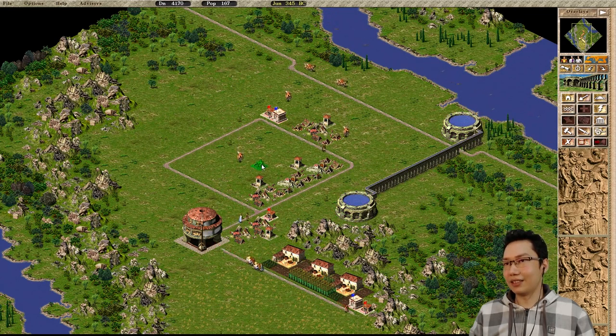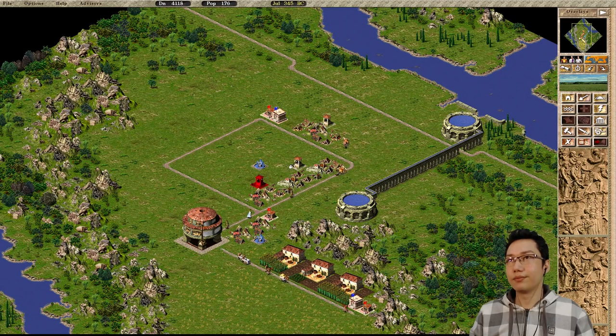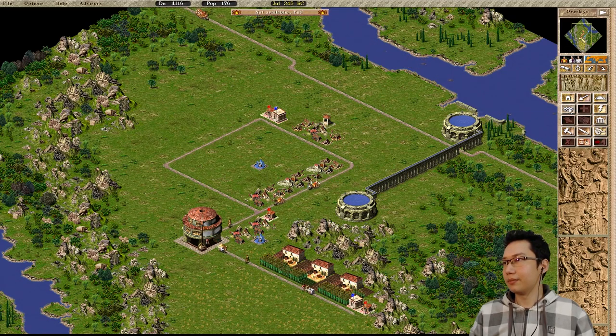We're going to have that road do that, then put the reservoir — and it auto creates the aqueduct. So now we can get some fountains down. This is a 9x9, so we're going to need a fountain there and a fountain here. We can now get rid of the wells. We do need a fountain here as well, so let's get that going.